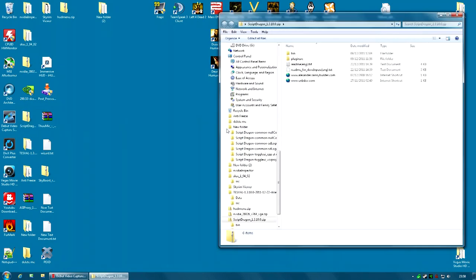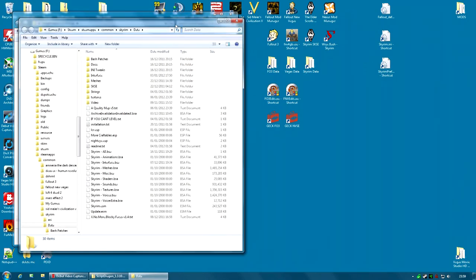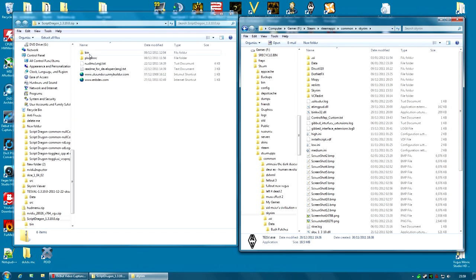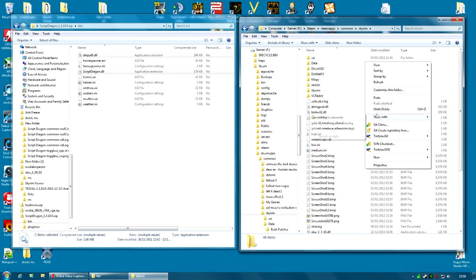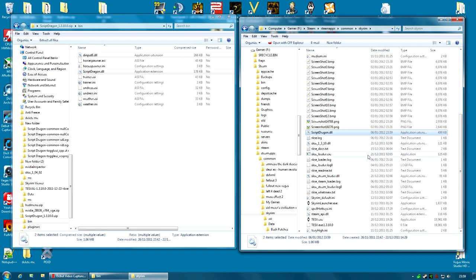Once the file has downloaded, open it up — it's a zip file — and also open up your game folder. This is not your data folder; it's the game folder — the folder where you find the file tesv.exe. Go into the downloaded zip and go to the bin folder. You need two files from here: both files that end in DLL — the DInput8.dll and the ScriptDragon.dll. Copy those into your game folder. And that is actually ScriptDragon installed.